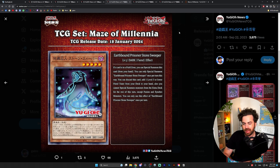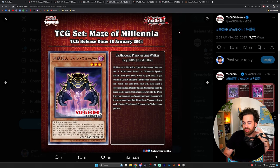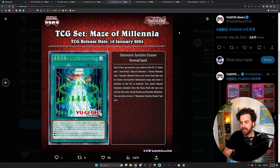If a card is in the field zone, you can special summon this card from your hand — it's a level 5 dark fiend. I've seen this card used in Chimera because it is a level 5 fiend you can search for in the deck. You can discard it to get a level 3 fiend tuner, but you're locked out of the extra deck except for fusion and synchro. There's also another Earthbound Prisoner, which is probably the fiend — I'm assuming it's a tuner.